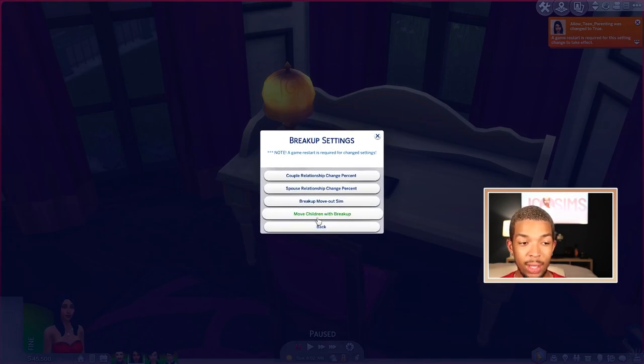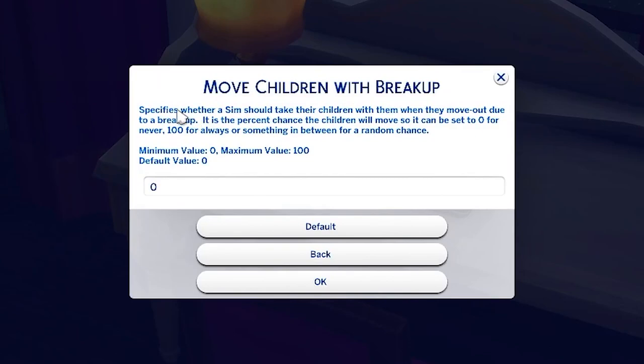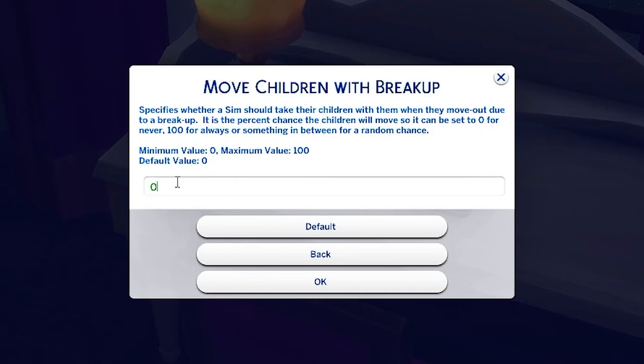You also have breakup settings in the relationship settings. The one I use is Move Children With Breakup — this specifies whether a sim should take their children with them when they move out due to a breakup. It's the percent chance the children will move, so it can be set to zero for never, 100 for always, or something in between. Just for a little bit of messiness and storytelling, I like to keep it around 30 to 50% — I'm going to keep it on 30.